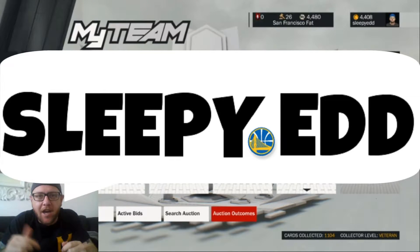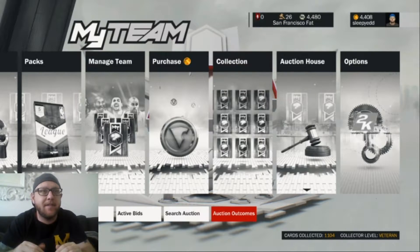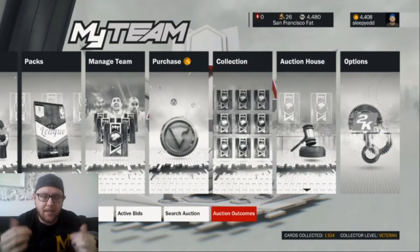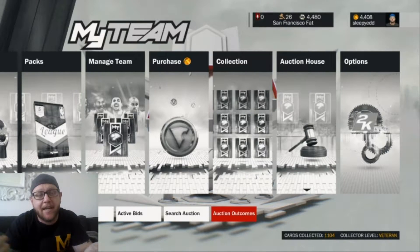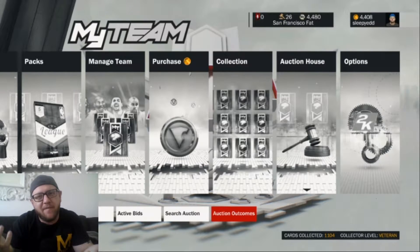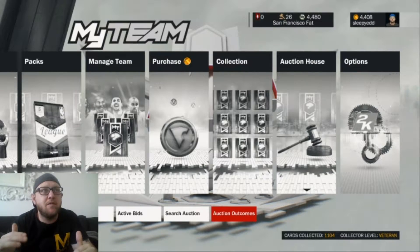Hey! SlipYet here guys, back on NBA 2K17. Taking a break from my park — if you check out my last video, you'll know why. So I'm back on my team. This is just a quick video on how to make MT, a couple of little ways that'll build it up. I know at the moment I don't have much — I've got 4,480, which isn't a lot. Just splurged on some packs, but there's a few methods here that'll help you build it.